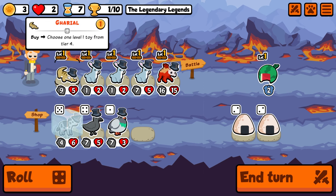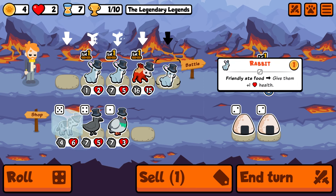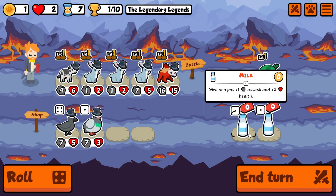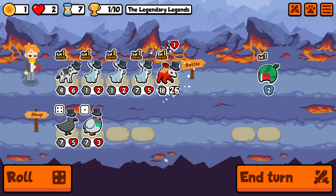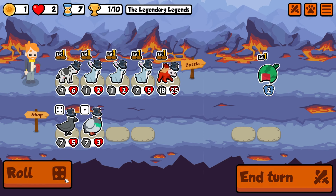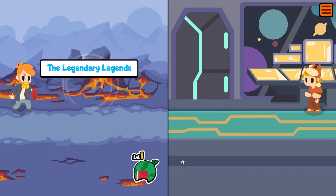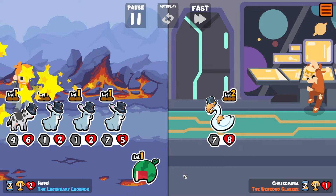I'll put you to the front for one turn just because I don't want to lose anything that's currently in the squad, but we have so many stats here now. We send it — this Dear Lord is an 18/25, it's still only level one. It's because we've got so many Rabbits here.